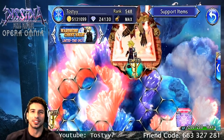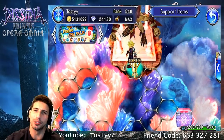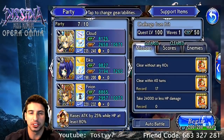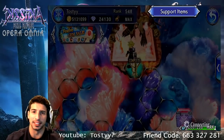Hey, what's going on guys, it's your boy Toastin. Today we are back with another Dissidia Final Fantasy Opera Omnia, and today we're doing a little showcase for these characters — Cloud and Firion got their reworks and I want to go over some of their stuff because they're amazing.